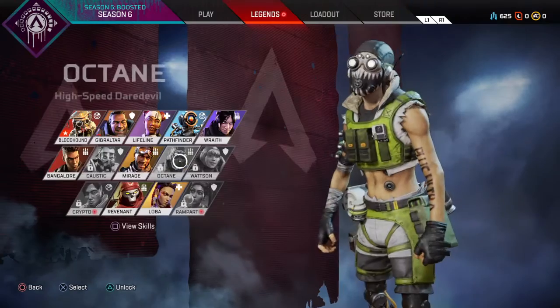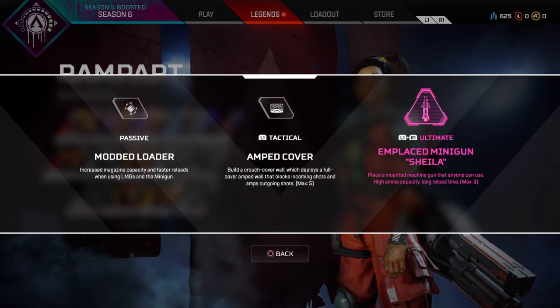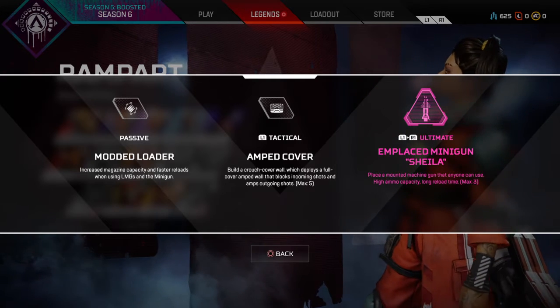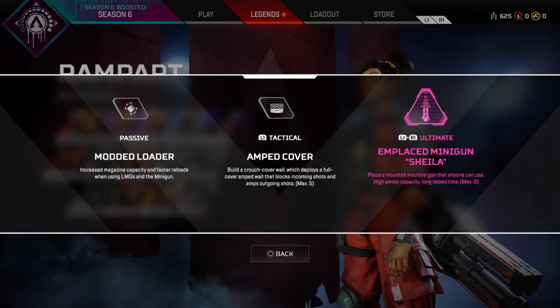The new character Rampart — let's look at their abilities real quick. Their passive is Modded Loader: increased magazine capacity and faster reloads when using LMGs and miniguns. That's cool. That'd be good for a Spitfire, which is one of my favorite guns in the game.